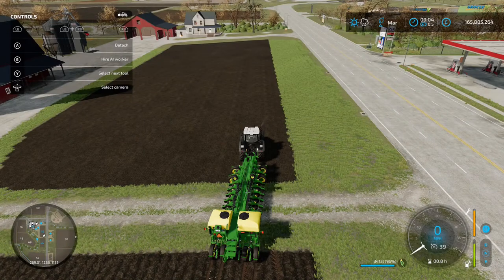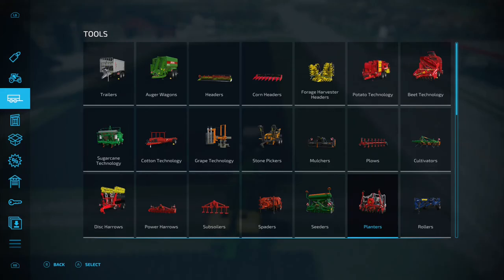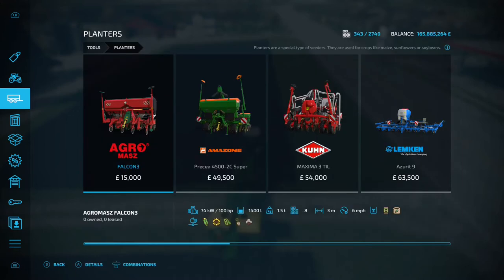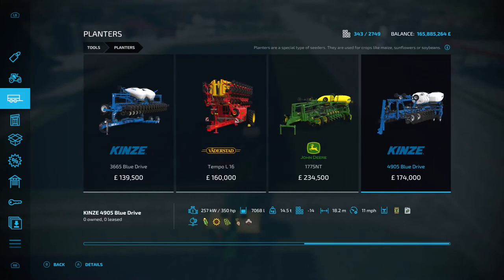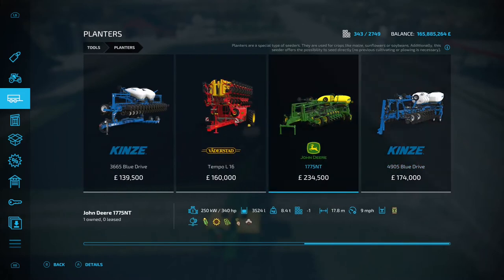For planter options, go into the shop menu and into planters. You want any planter that's got the sugar beet icon on it — that's the second from the right in the icon section. I'm using the John Deere 1775 NT. I just prefer it; I think it's the best one out of the planters for me.